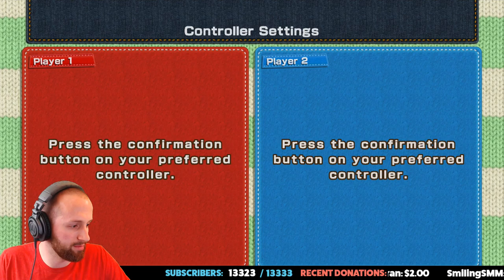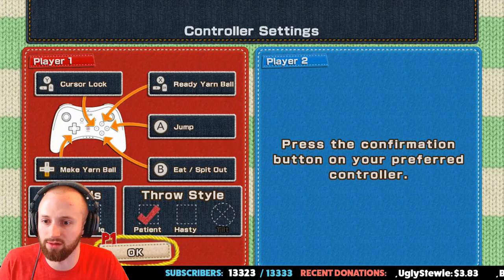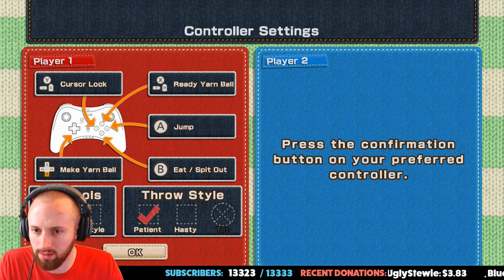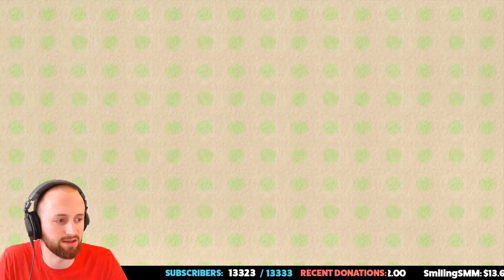Let me turn off the warp bar. Alright, I think we are good. Press the confirmation button on your preferred controller. Ready yarn ball is X, cursor lock is Y, or ZR for ready yarn ball. Jump is A, eat/spit out is B, make yarn balls is down. Yeah, let's just do a style — throw style: patient or hasty. Let's do patient. I think we can change that after the fact.